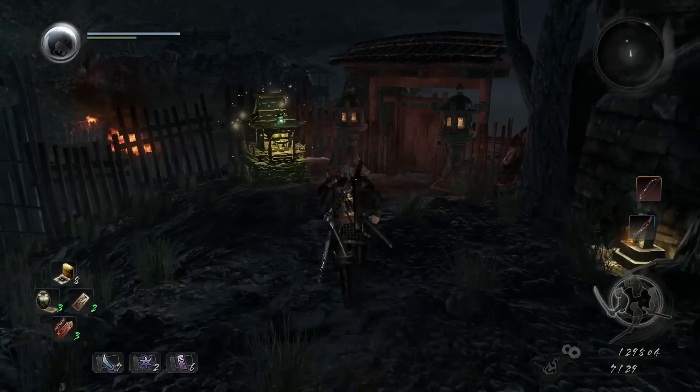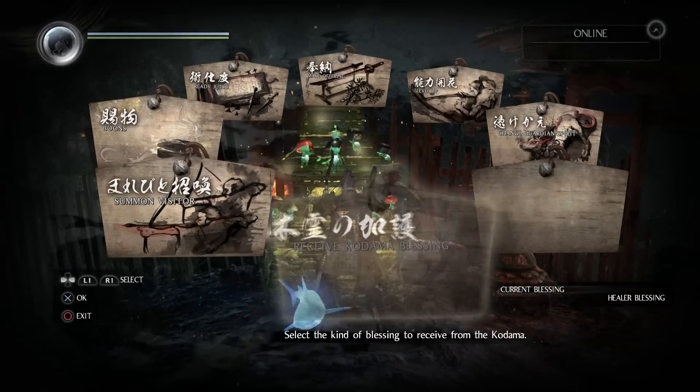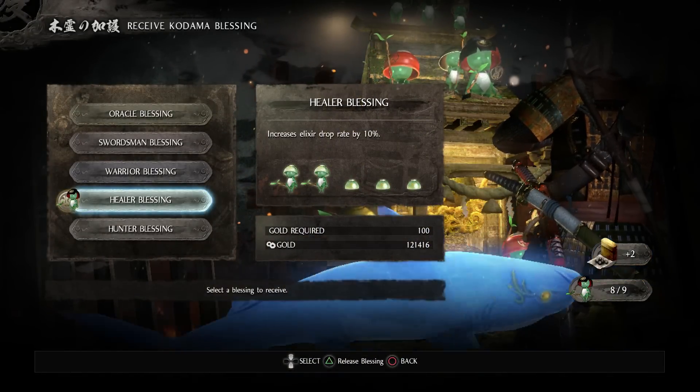You'll know when you're at the spot because you'll get to a shrine with a locked door on your right. Before we start farming, you're going to want to make sure you change your Code Dharma blessing to suit whatever you want to farm the most.